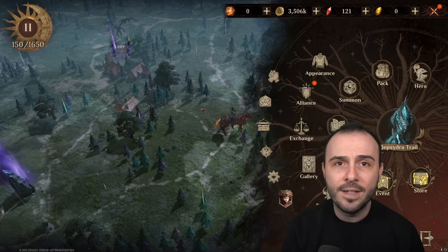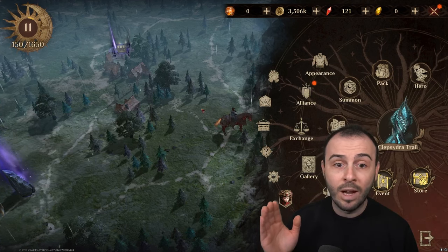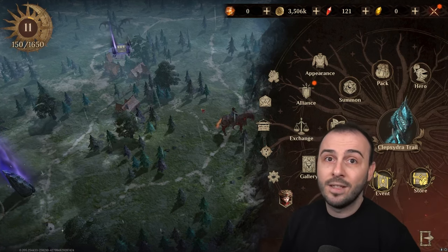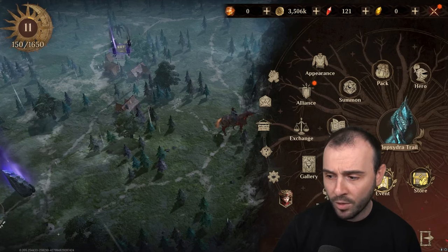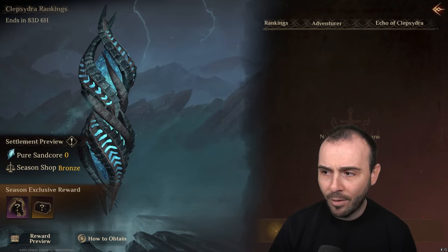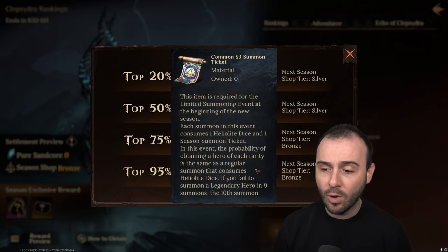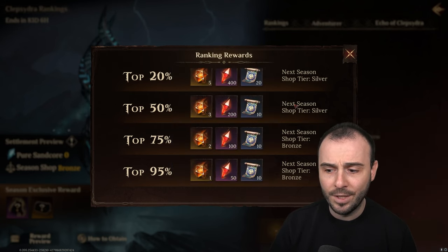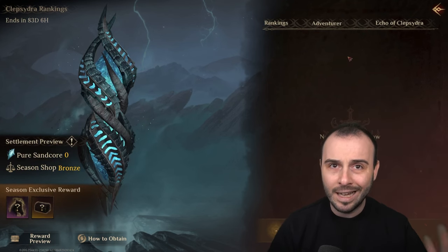The whole idea of seasons is basically like a race with a finish line — every end of season is that finish line. Rather than a marathon that never ends, this is like a sprint, and whoever crosses the finish line in top 300 gets some of the best rewards. Everyone else gets good rewards too because everybody is entitled to some seasonal rewards regardless of ranking. All the way up to top 95%, you're still getting scrolls that guarantee a legendary hero in 10 summons, plus Equif Clapsidra to purchase different items from the seasonal shop.